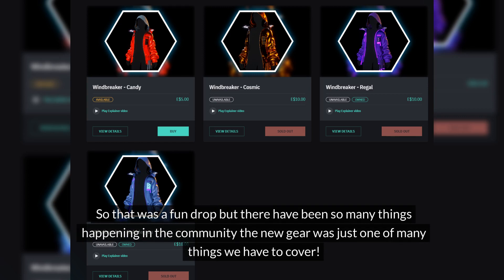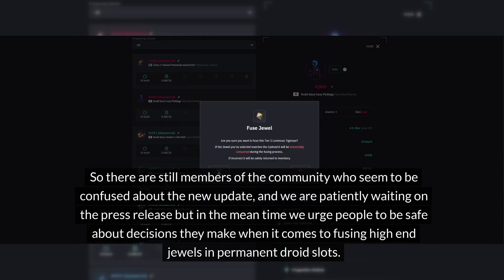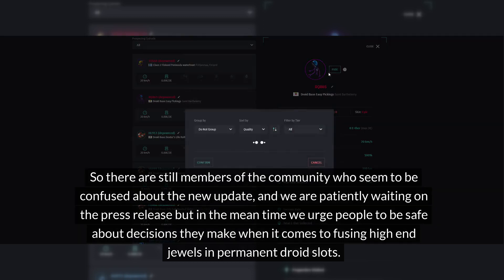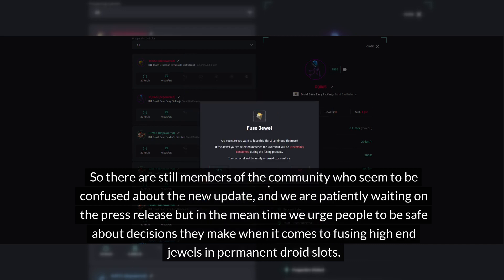That was a fun drop, but there have been so many things happening in the community, and the new gear was just one of many things to cover. There are still members of the community who seem to be confused about the new update, and we are patiently waiting on the press release. In the meantime, we urge people to be safe about decisions they make when it comes to fusing high-end jewels and permanent droid slots. This is an irreversible process — you can only do it once.